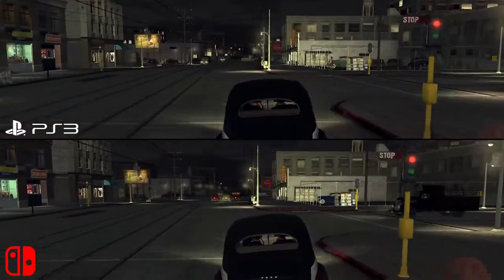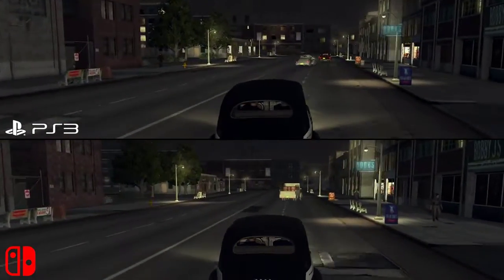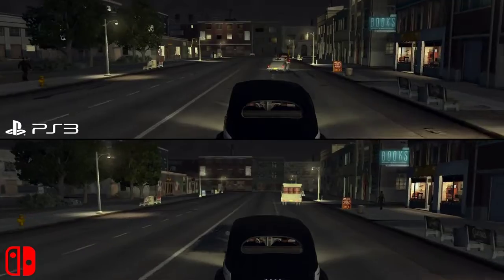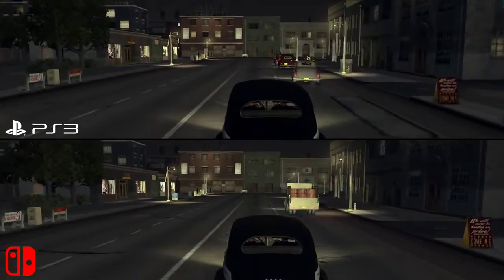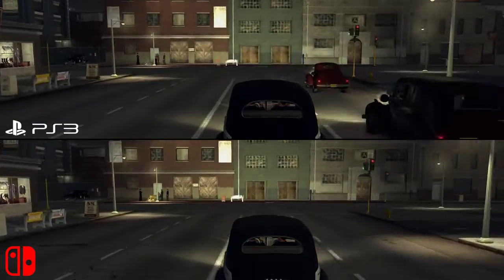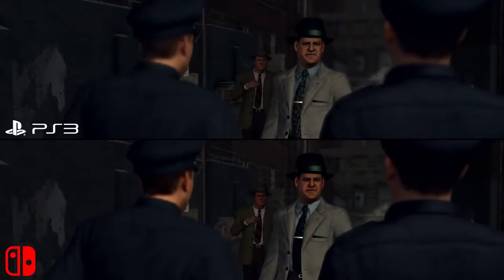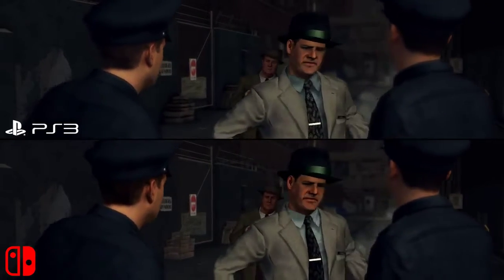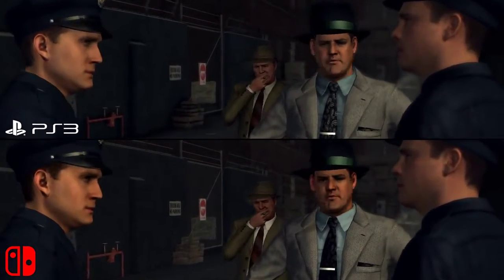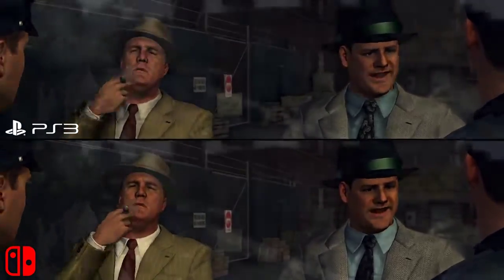Interestingly, Switch's portable mode uses a similar idea. You get a native 1280x720 on Switch to match its screen, giving it the same resolution as a PS3. However, the game will again scale down to 75% of this on the horizontal axis to 960x720 when it needs to. On Switch there are plenty of differences between docked and portable play otherwise, but for now let's see how the docked Switch visuals compare to the original PS3 release.